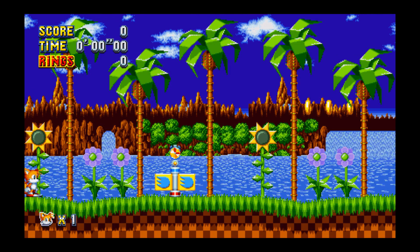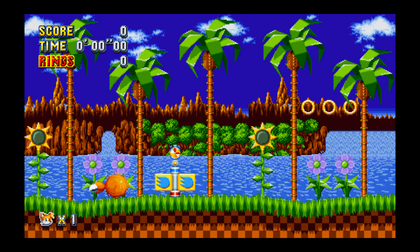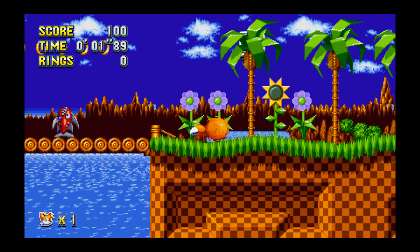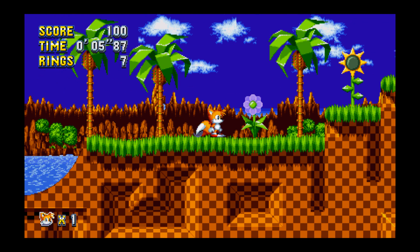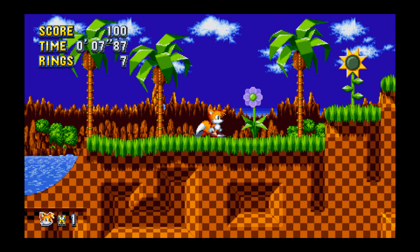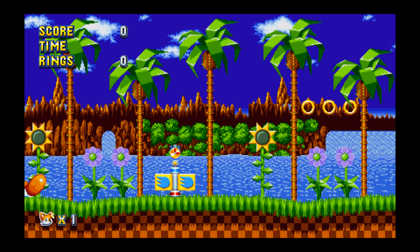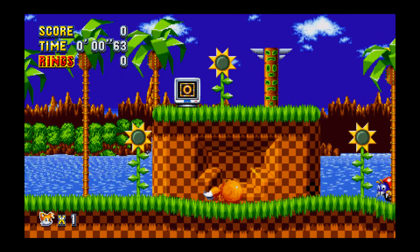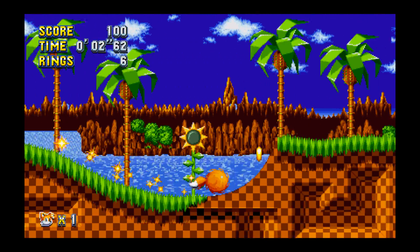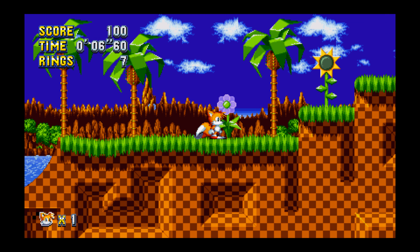If we do it from over here, this is a normal 6 tap. So this is where the usual full speed spin dash would get you, right over here. Now if we apply this new method — you can see, like visibly, he's noticeably faster, and he got closer to the flower this time.